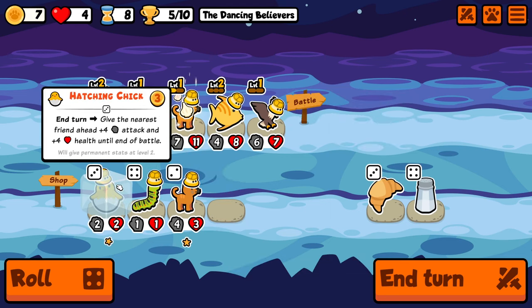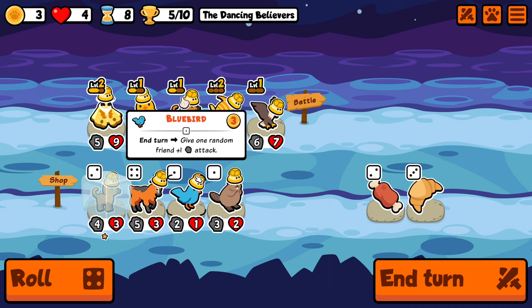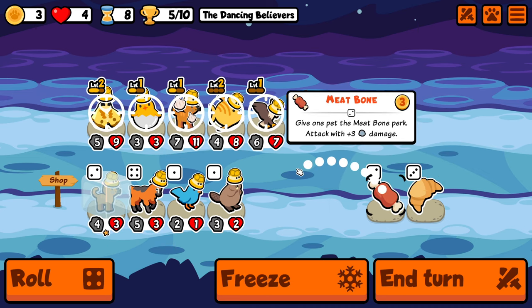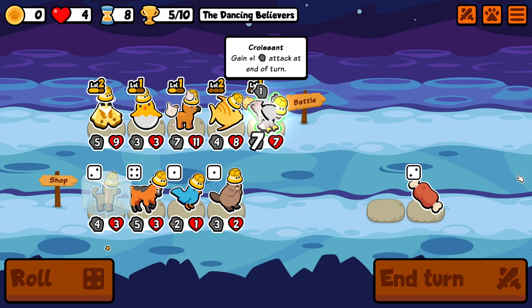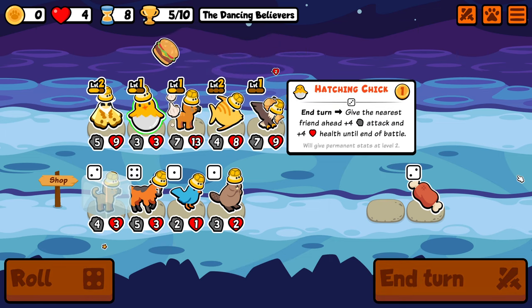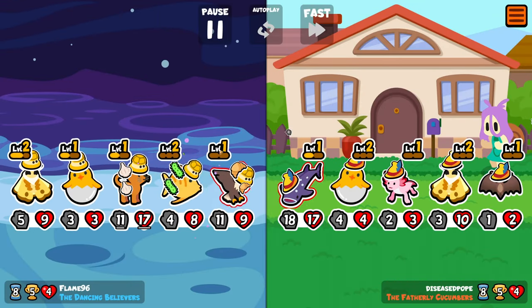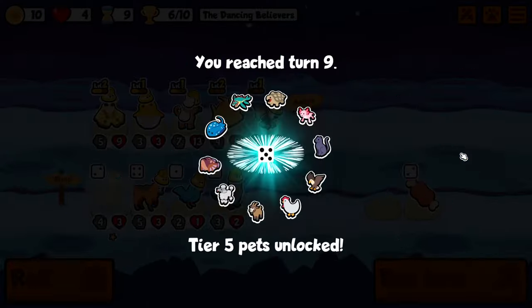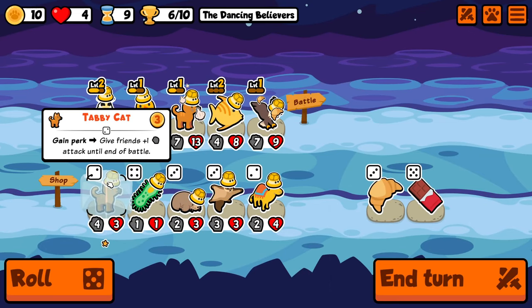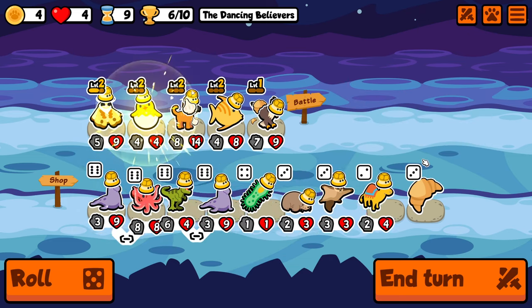Thankfully we do get a level 2 tabby cat in the shop — we'll take it next turn but we're very satisfied to see it. I put a croissant on the eagle because there's literally nothing better to do in the shop. Maybe we could have rolled three times to find a hatching chick or a mod, but I'm feeling kind of in a risky spot. We still have 4 hearts and we're at 6 wins, so we are doing very well.